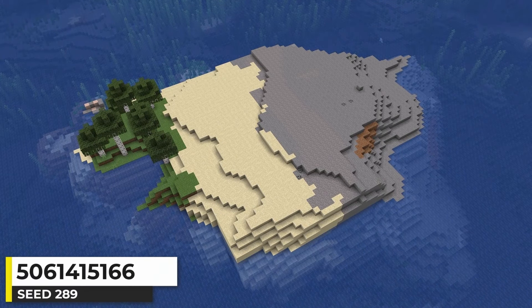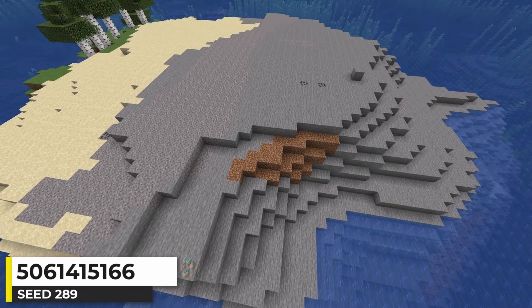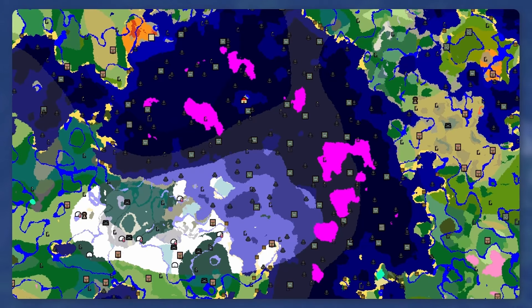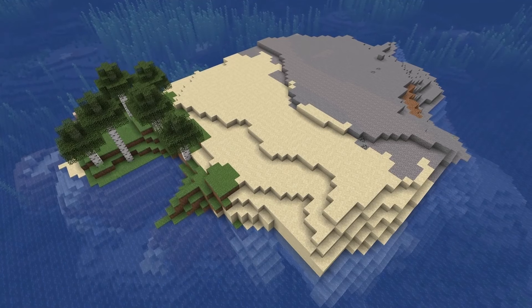This island has three different biomes — a birch forest, a beach, and a stony shores biome. Off in the distance we can see various spots of mushroom biomes; the pink spots on the map show all the mushroom biomes around the spawn area. There's also an ocean monument right there. Pretty cool island seed.